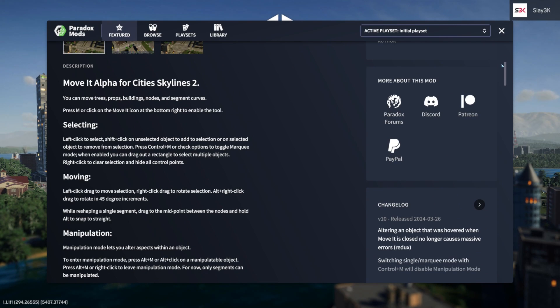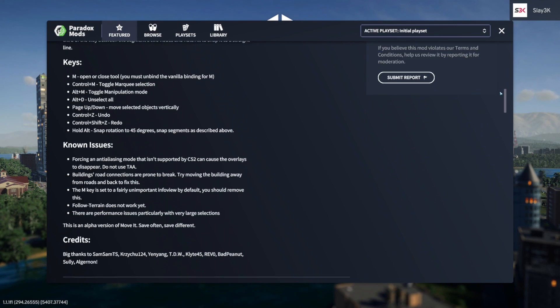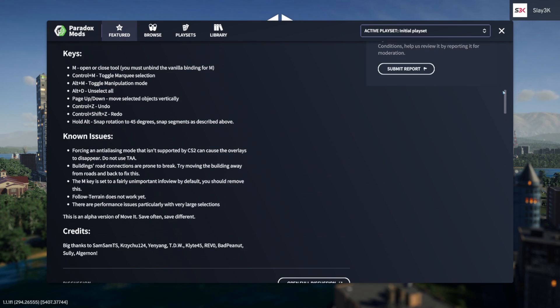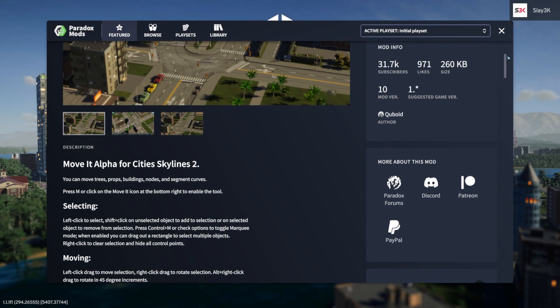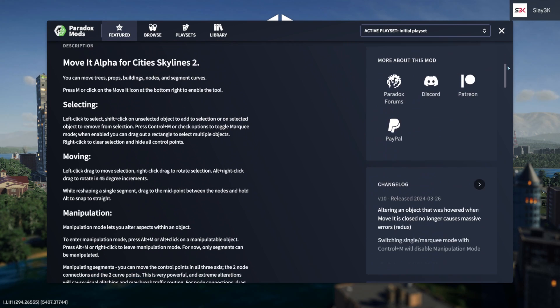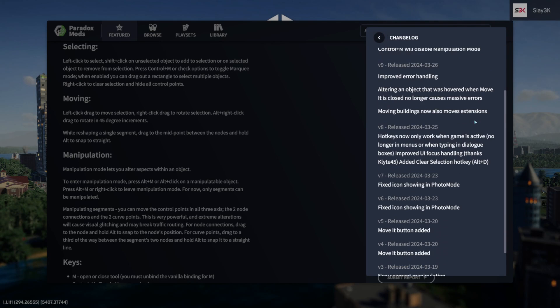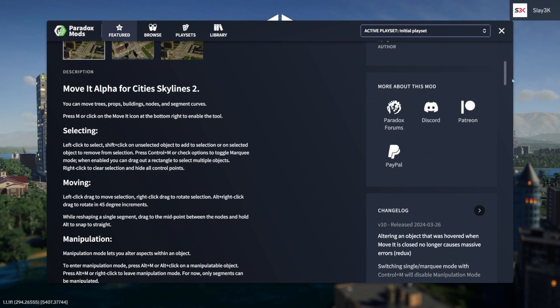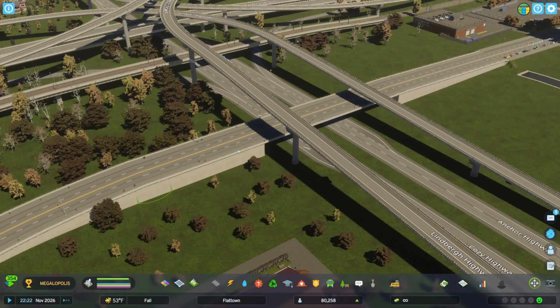Keep in mind this is an early version of Move It — in fact Cuboid lists this as an alpha version — so be sure to save often in case of issues. The Paradox mod page for Move It covers very important information regarding how to use it, key binds, and known issues, including anything that might disrupt your ability to use the mod effectively. Be sure to read through the Paradox mod page to stay up to date. You can also see changelog information on this page to keep up with any updates Cuboid pushes out. You can support the mod and Cuboid by liking the mod or visiting the external links on the Move It page in PDX Mods.